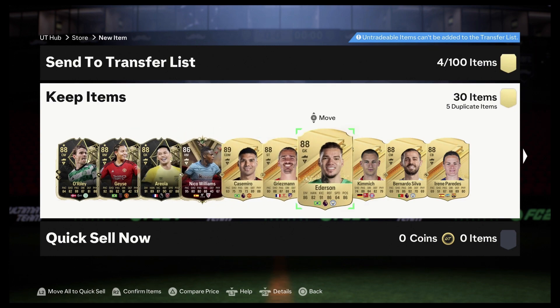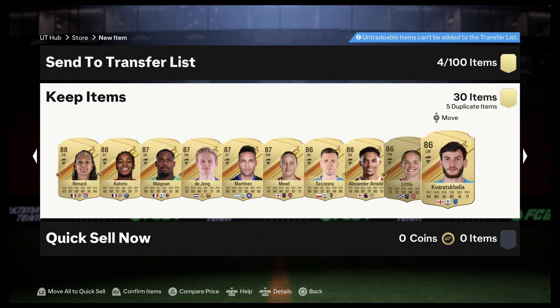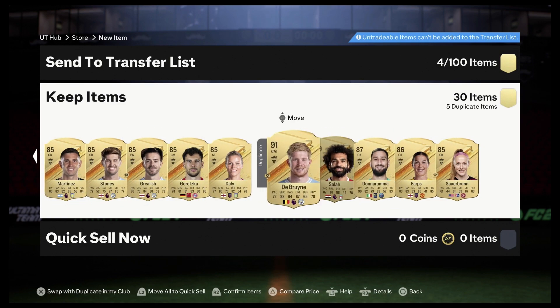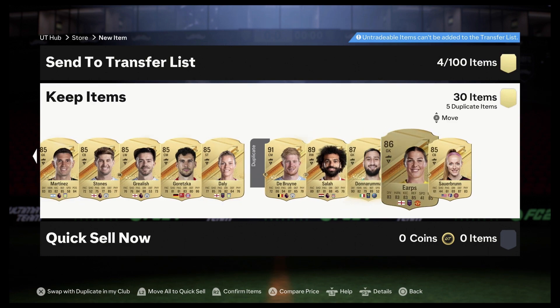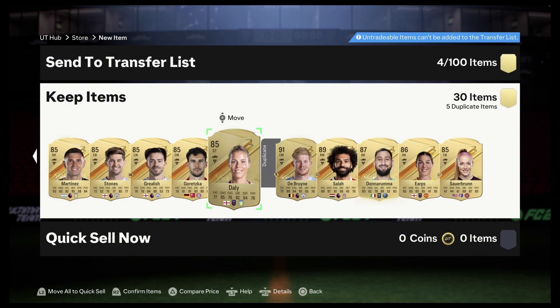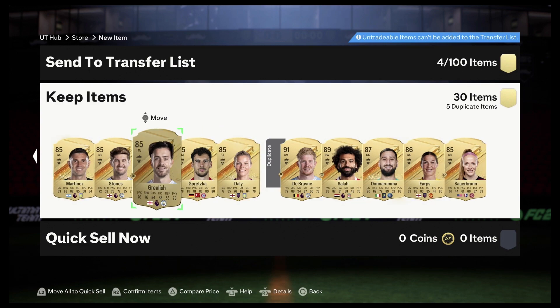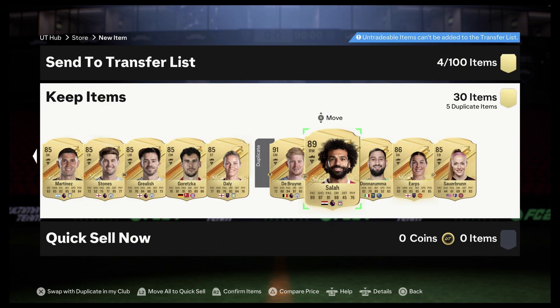Definitely some high players. I think it is minimum 85, so — oh, look at all these. I have him already, and Salah. These are actually good players; unfortunately I already have them. But I am working on an SBC to get Thierry Henry — I believe that's how you say his name. So yeah, going to be using the SBC here, I'll show you guys.